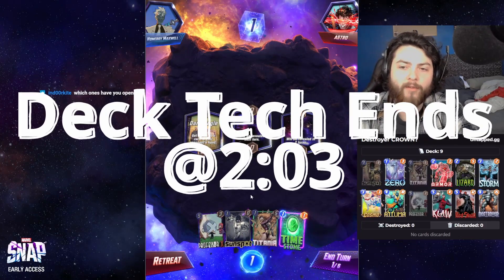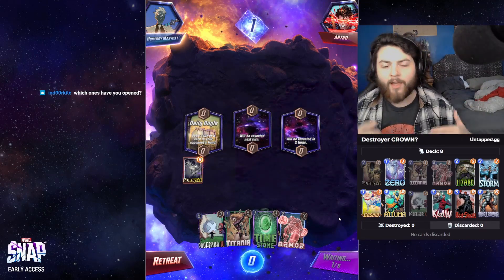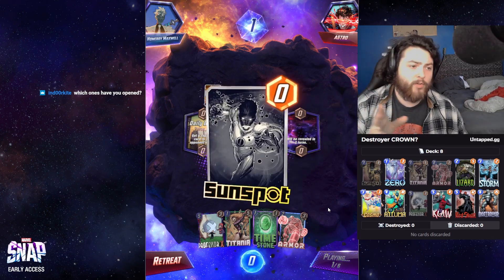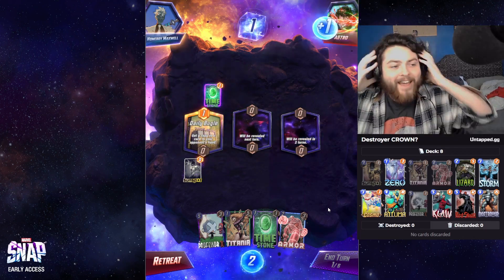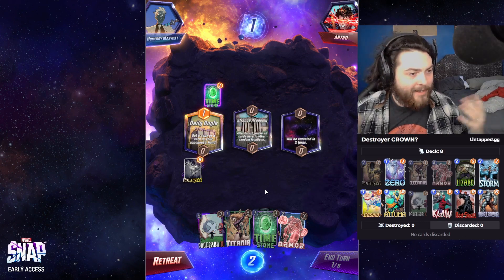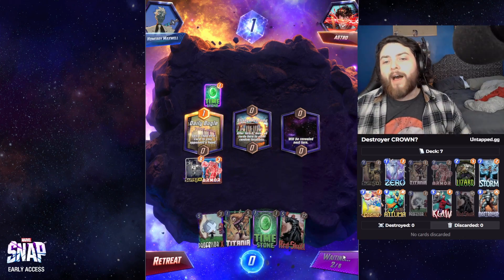Hello everybody and welcome back to another Marvel Snap video — not clickbait, straight up. This is the best deck I think I've played in the new patch. Obviously it's day one of the new patch so things are different. Everyone's playing Leader, and Leader is actually pretty strong. The Destroyer deck is great against Leader because you play Destroyer on turn six and their Leader is terrible — they literally get their board turned against them.